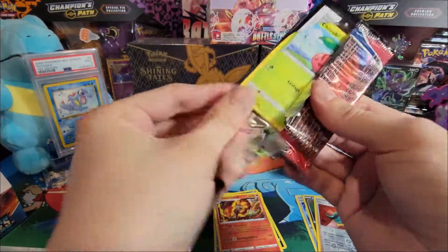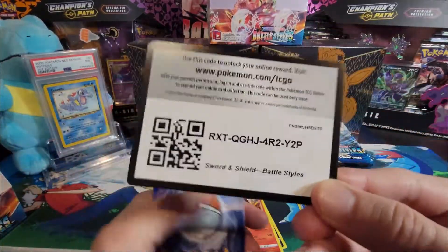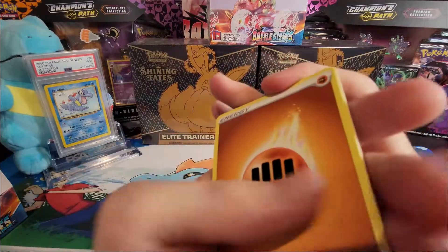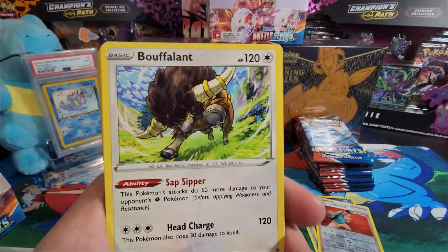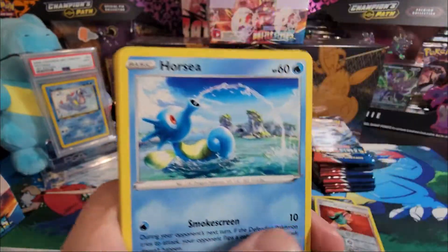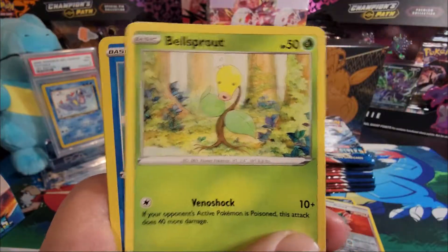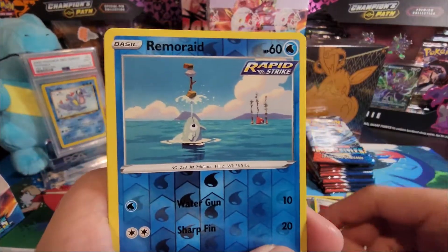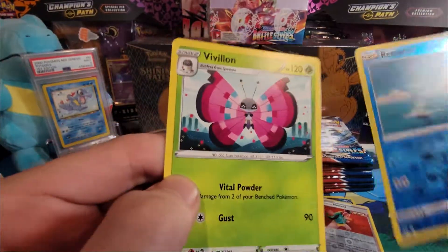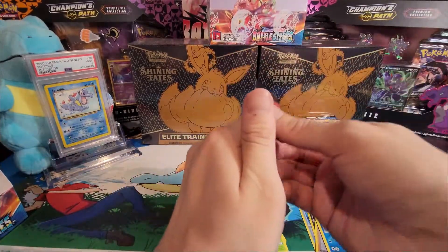Pack four, code card. Fighting energy, Bewear, Bruxish, Tool Jammer, Cherubi, Horsea, Murkrow, Bronzor, Bellsprout, reverse holo Remoraid, and Dracozolt. Look at those eyes — looks like something out of a video game.